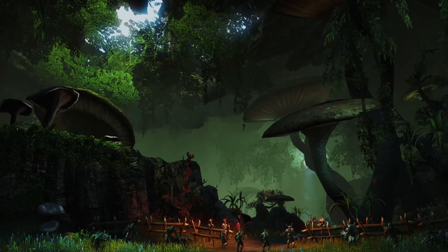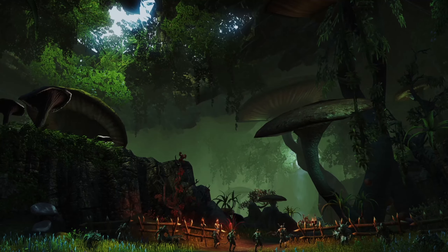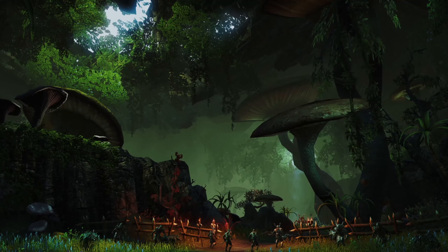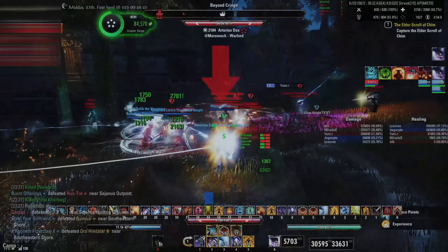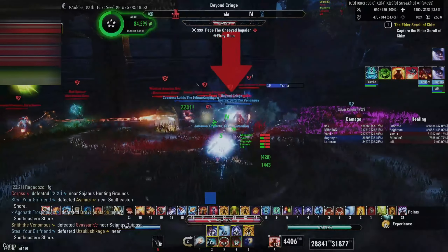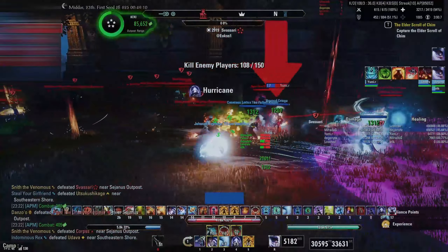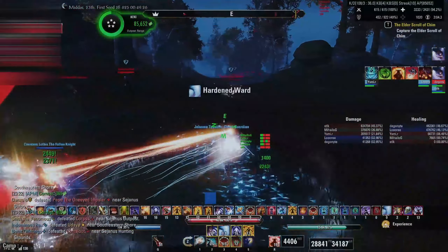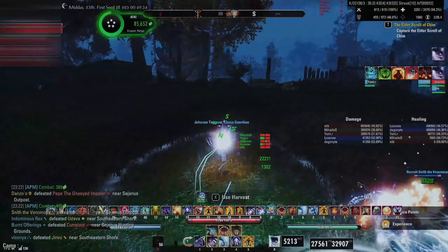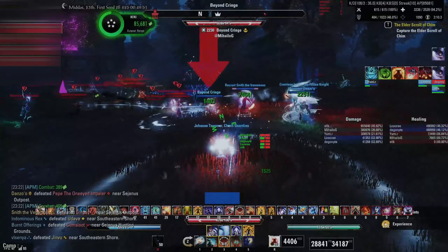PvP does not work with static rotations. Encounters are dynamic and which skill you should prioritize depends on the situation. It will take a lot of practice before this starts to come naturally. While it may be tempting to spam your burst heal skill before anything else, my advice is to always start by keeping an eye on your uptimes — keeping up your heal over time skills such as Echoing Vigor and Radiating Regeneration, as well as any vital buffs you provide to yourself and the group.